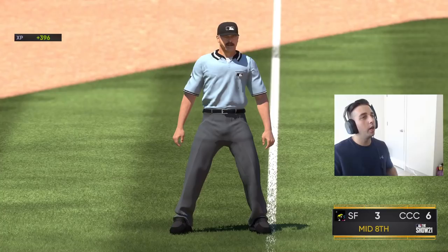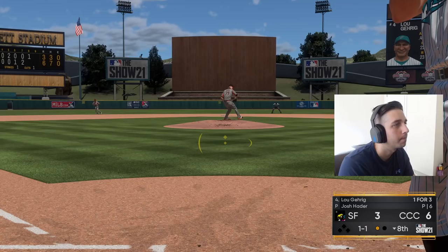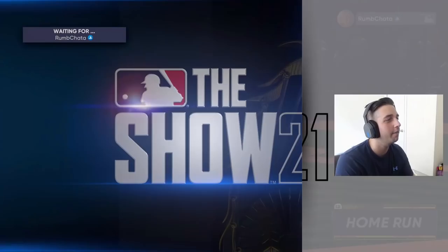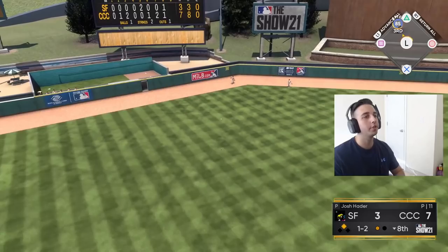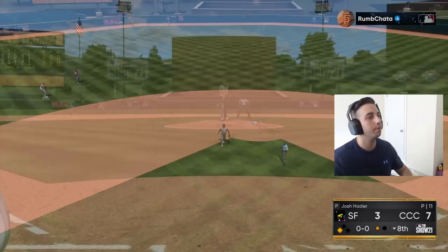Lefty on lefty — what a beautiful swing, we turn on that fastball with sweet baby Lou and take a seven-to-three lead. Here comes big Hank — a double in the gap, good swing, actually that's gonna be a triple! A one-out triple for Hank Aaron. Here comes Chipper — let's keep it rolling.